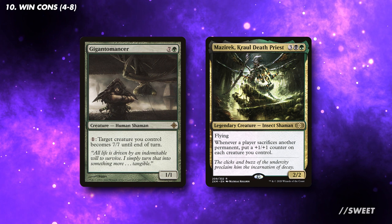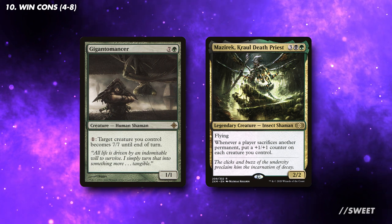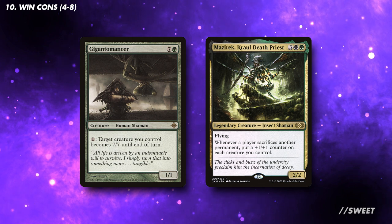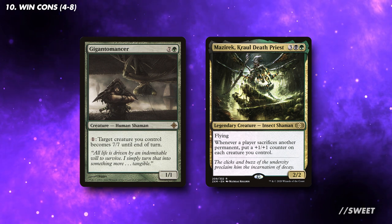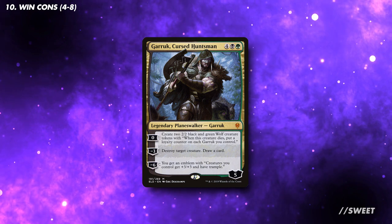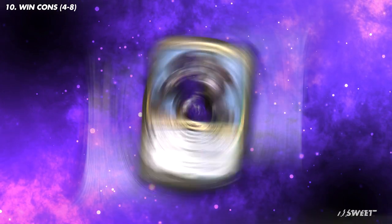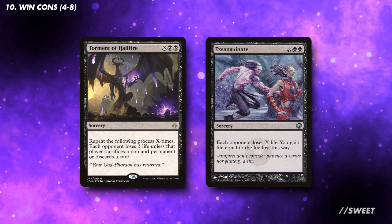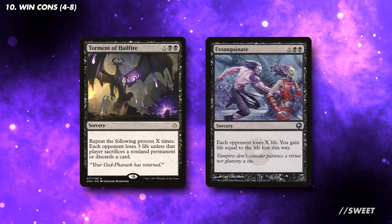Outside of draining our opponents, we can also run some dedicated win condition cards in the deck. Gigantomancer can be ramped out early and can turn all of our scions into beaters, and Mazurek as well will take advantage of everything dying. We also shouldn't have any issue sacrificing one of Garruk's loyalties so that we can easily get the emblem to turn our spawns and scions into serious threats. With all the mana we can create and the fact that we will be constantly draining our opponents, Torment of Hellfire and Exsanguinate work as solid finishers in this deck.